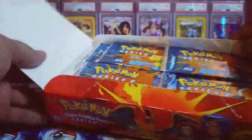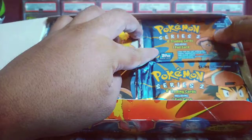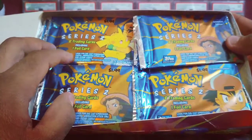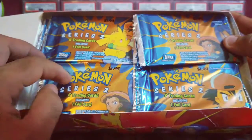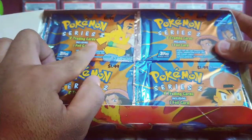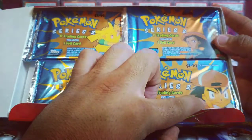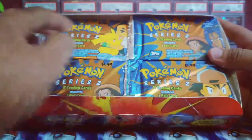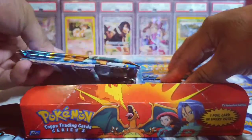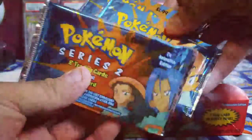Look at that guys - some awesome booster packs from series 2. The art sets are sets of three, so we got Ash and Pikachu, Jesse and James, and just Ash when he had good animation back in the day and didn't have a championship. Let's count these out real quick.